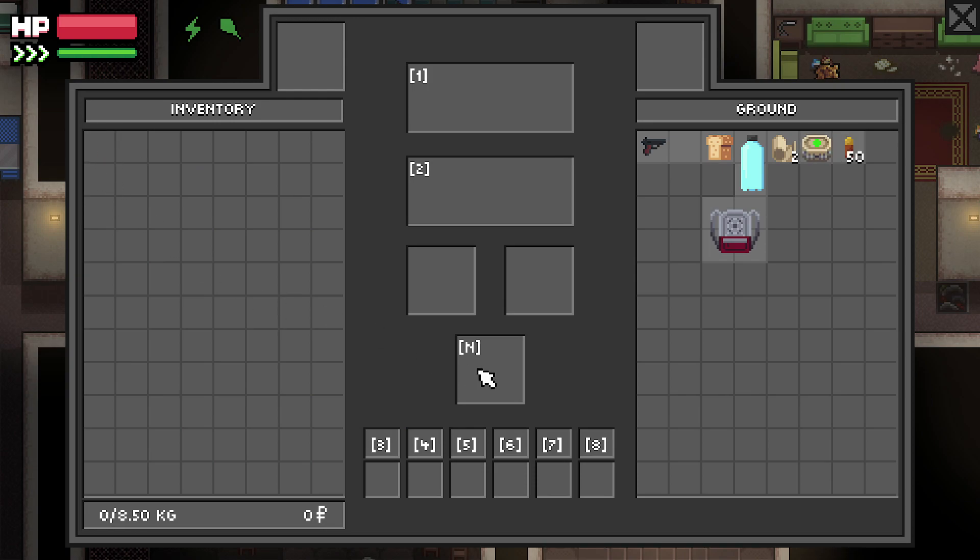Step one: throw everything on the ground. This will be our return state upon any death.